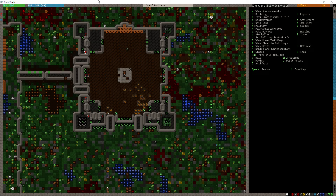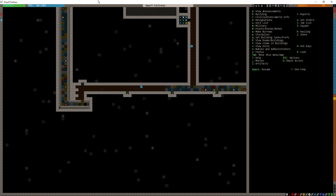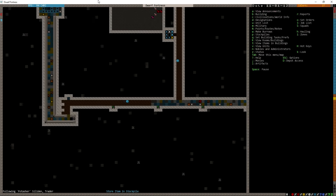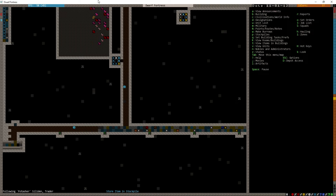Welcome back to Dwarf Fortress 2014 with Flying Fent. This is Rock Gates, episode 52. We're building some roof. We want to keep an eye on this steel grate, and once it's placed in the storage yard, we want to install it.